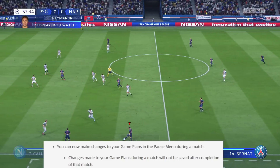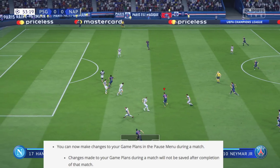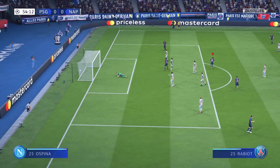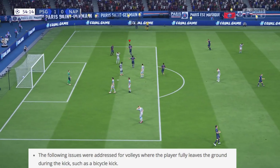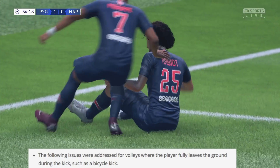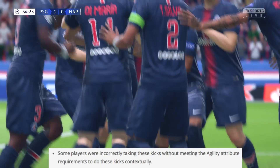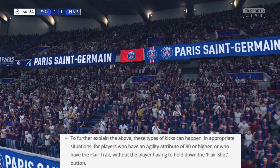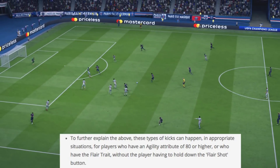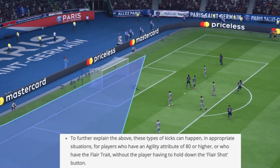Starting with the most important stuff: you can now make changes to your game plans in the pause menu during a match, though changes will not be saved after the match. Under gameplay changes, they addressed volleys where the player fully leaves the ground — like a bicycle kick — where some players were incorrectly taking these kicks without meeting the agility attribute requirements. These kicks can happen for players with agility of 80 or higher, or who have the flare trait.